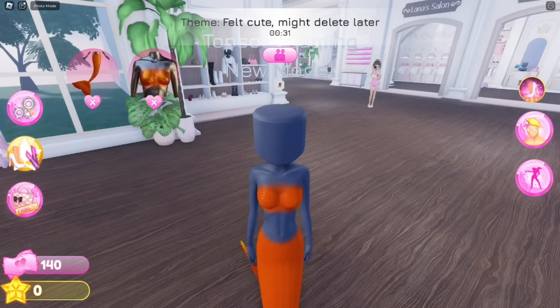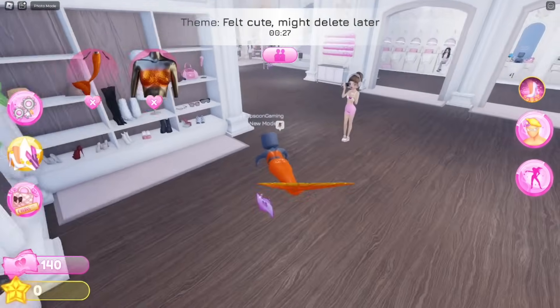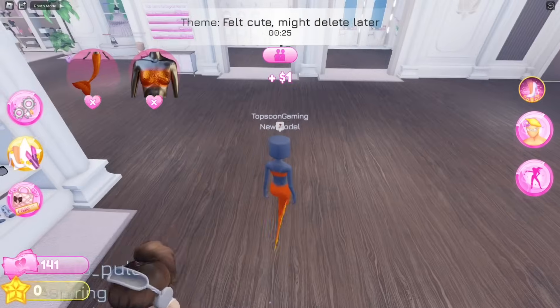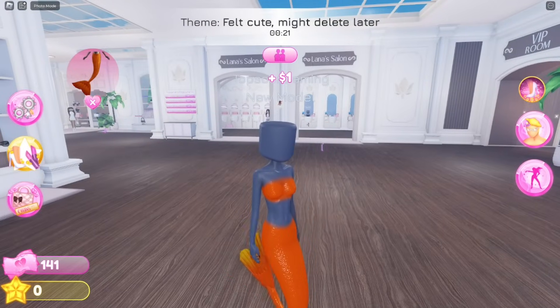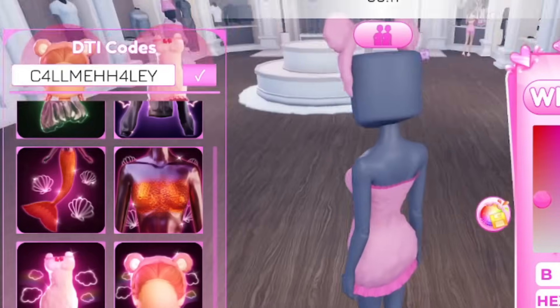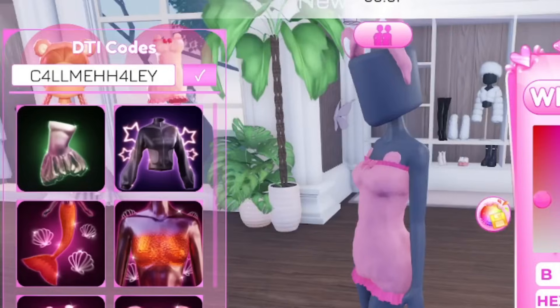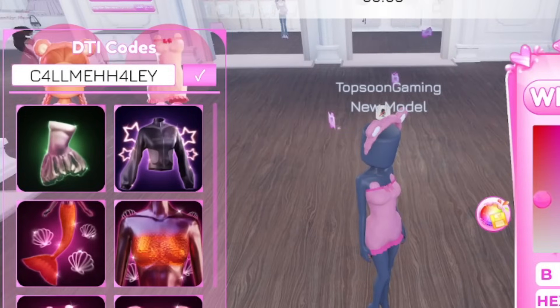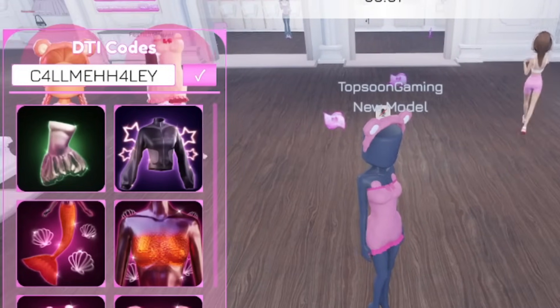This is the mermaid suit I wanted to show you — it's really nice. I have more codes, but I just want to show you these outfits. Watch all the way to the end — I'm going to type a lot of codes, and then I'll show you what I get, so keep watching.